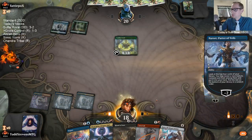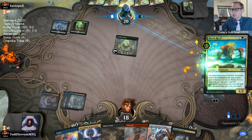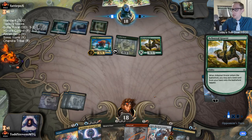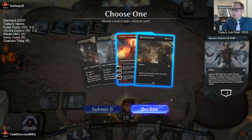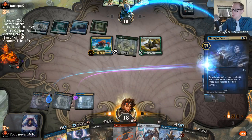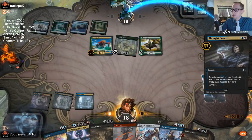Simic again. Keep an open mind. I like this hand, though there's only one land — I really need to draw land and Ritual of Soot here. I should maybe have kept Bedevil instead of Thought Erasure. These Simic cards are busted — trying to get them out of hand is good. I want to take something with Thought Erasure but I don't really want to show them I have Ritual of Soot. Two Nissas? You're kidding me.